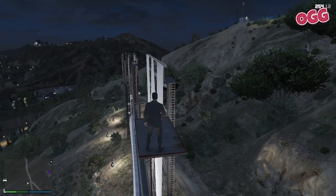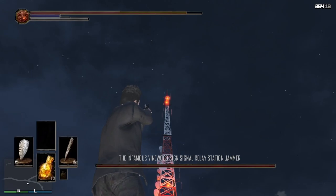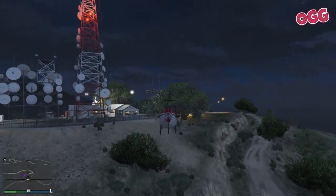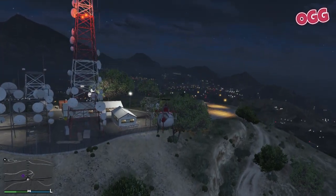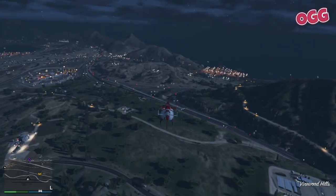And then we hit this bad boy — the infamous Vinewood Sign Signal Relay Station Jammer. Talk about a tough challenge. We've got no high ground, no ladders, and no tall buildings within pistol range. It's like trying to catch a fly with chopsticks — it's just about impossible. We'll come back to that one afterwards.